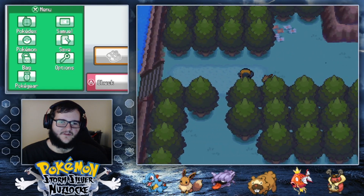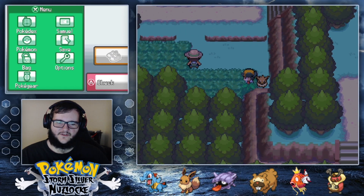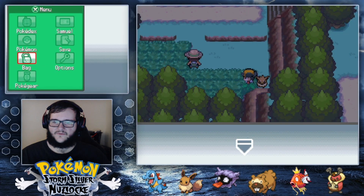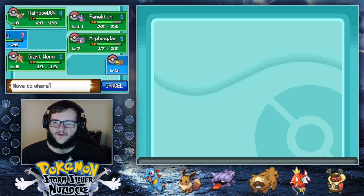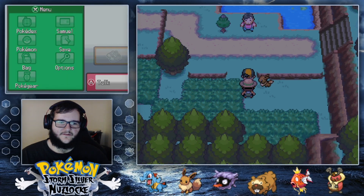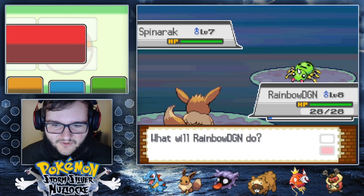We have Route 31. I'll keep going along the route. There's a double battle here! I'm going to use one of the potions on Eevee. I'll swap — Rainbow Dragon and Renekton in front. I really like Fregly, to be honest. Wait, can I even do this double battle now? No, I can't. That sucks — I kind of wanted to do a double battle. Oh, this guy has four Pokemon. Lots of training ahead!